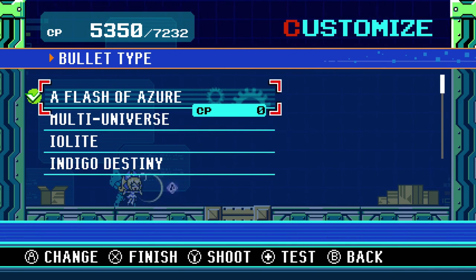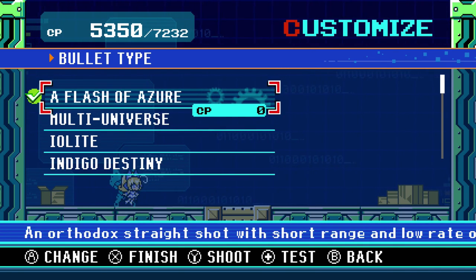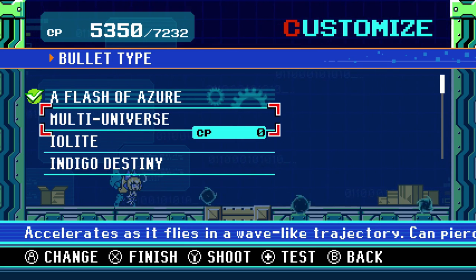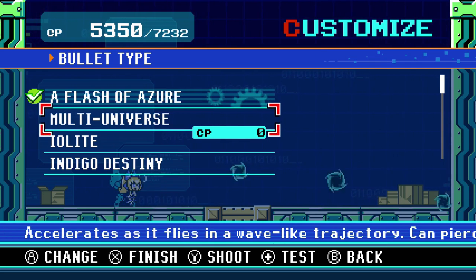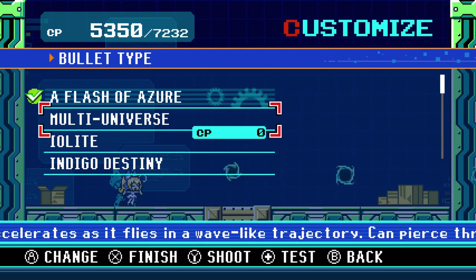So she has her basic shot here, which you'll probably use most of the time - Flash of Azure. It's just an orthodox standard straight shot, like it says at the bottom there. And Multi-Universe is this weird sort of wavy, wall-penetrating thing.